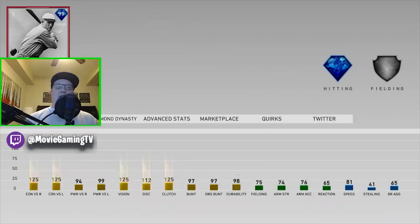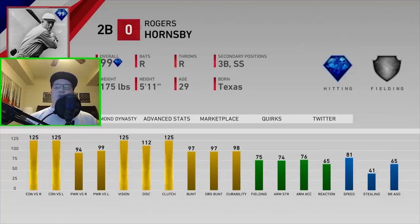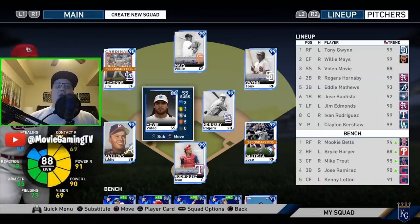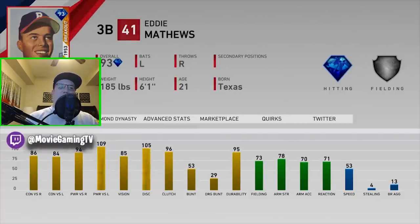Rogers Hornsby at second base: 125, 125, 94, 99. He can play at third and at shortstop, and he has 81 speed which is very helpful. He's not the best fielder in the world, but at least he gets it done. I'm not sure how long I'll have him — as other cards come out I could always make a CAP and put him at second base if a great shortstop comes out.